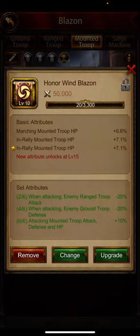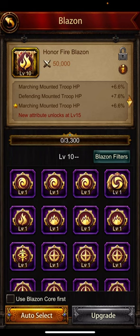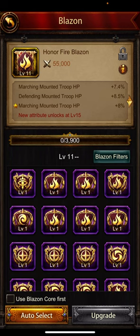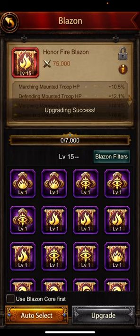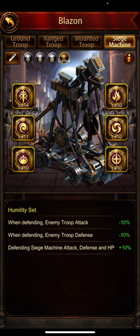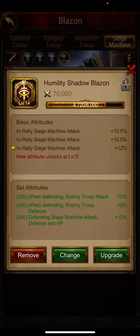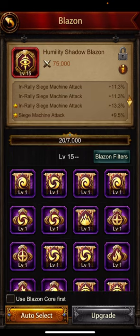What we'll do is take marching and rally to level 15 — this is probably one of the most important blazons we have. We have defending mounted troop HP — that's a great blazon right there — and we take this to 15. We get a siege machine attack — fantastic! Siege machine attack for me is a really important attribute because it's on both sides of the wall. I prefer it more than just marching or in rally.